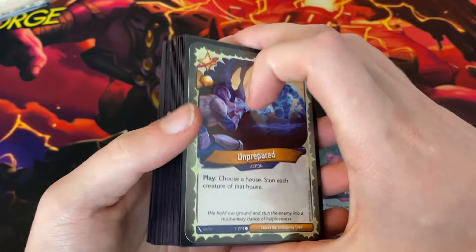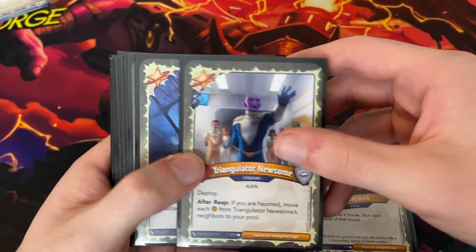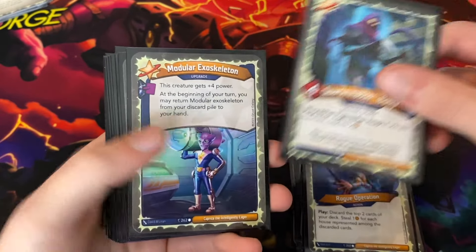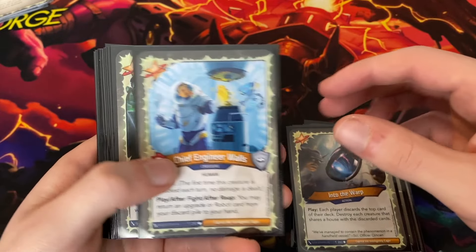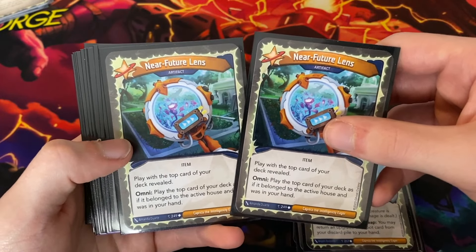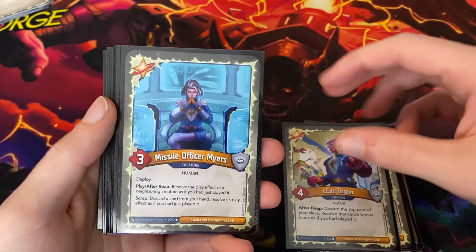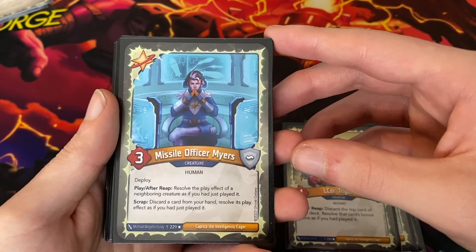Heading into the Star Alliance, we have: Unprepared, Triangulator Newsome with a Draw, Rogue Operation times two, Quartermaster Body, Modular Exoskeleton with a Discard, Into the Warp, Chief Engineer Walls, Near Future Lens times two — which is by far the most exciting part of the deck in my opinion, the Double Near Future Lens — LCDR Trigon, and Missile Officer Myers, a very fun and unique Star Alliance card.